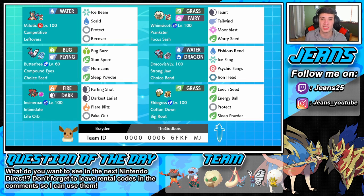If you want to use this team for yourself, the rental code is at the bottom of the screen. Question of the day: what do you guys want to see in the next Nintendo Direct? There was just a rumor so that's pretty cool — I'm kind of hyped. I want to see some new main Mario game content, like an Odyssey 2 or Galaxy 3, just something new in the mainline Mario.